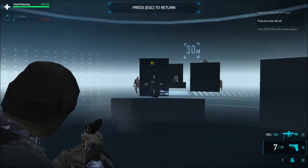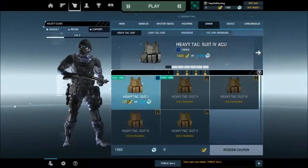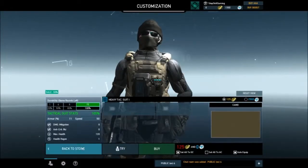As a support class your secondary weapon is a handgun. You can also choose between an armor heavy vest and an armor light vest.